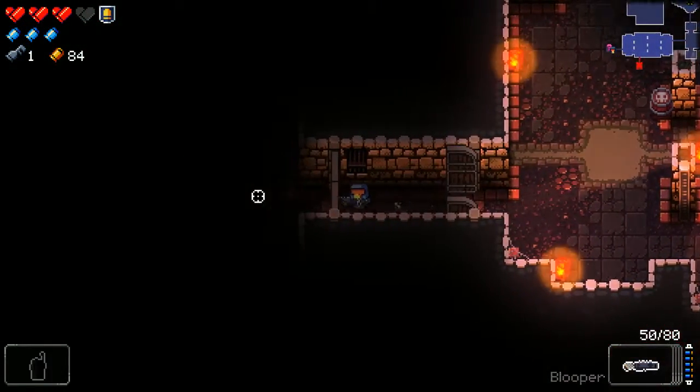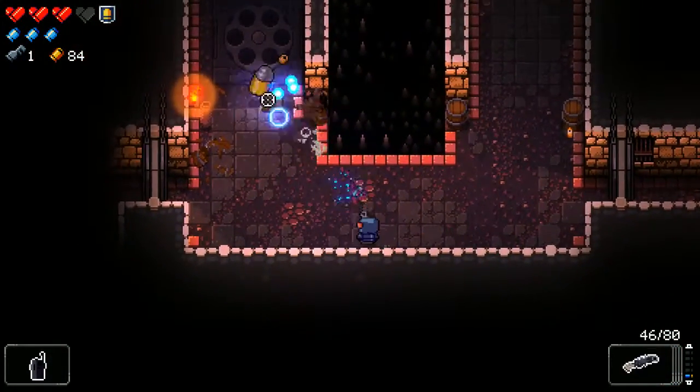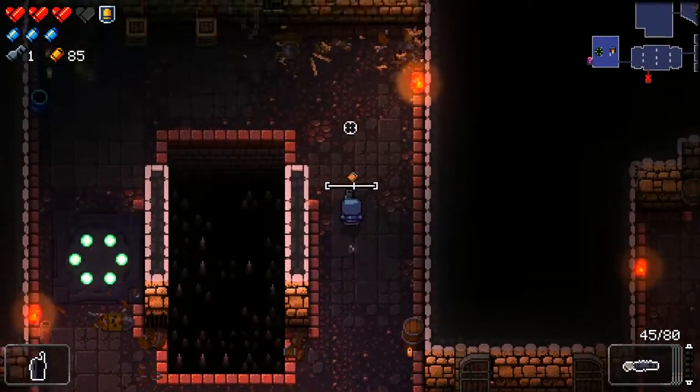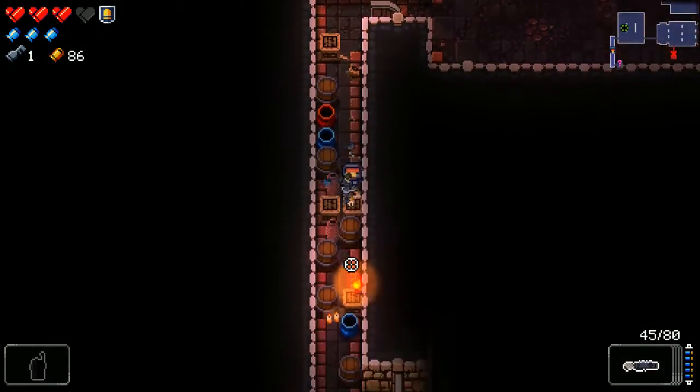I heard the rumor that you need the Prime Primer to do something at that altar — you could put it there and that would do something, but I have no idea if that's true. I'll find out at some point, but not today. The Winchester is fairly slow on shots and it takes two shots to kill a standard enemy — I'm not too impressed. I think it's more of a first chamber weapon than a second chamber one. Let's go back to Blooper; I like this more. The knockback is really nice — it puts them further away so we won't get shot as easily. And if we hit them right on, we killed both of them.